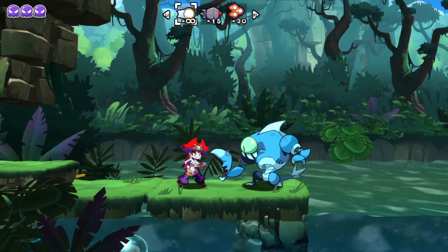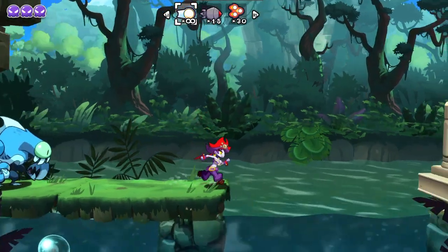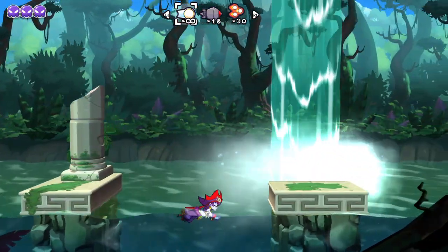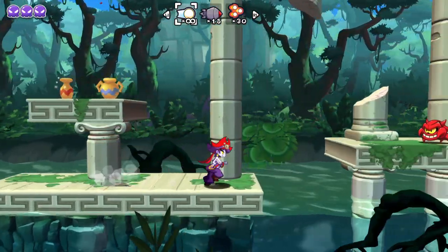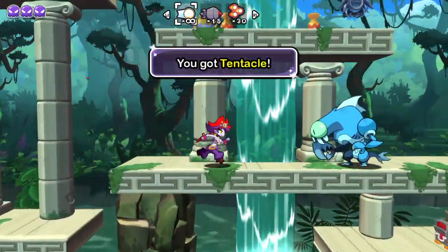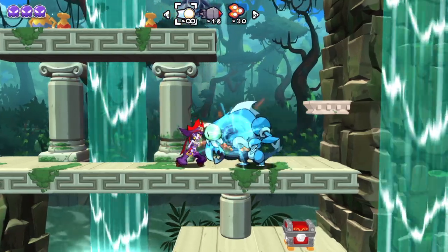Oh god, not this thing. Honestly, I hate finding this thing. That thing right there was called the Wet Man. I am not kidding. That's its name. I read it from the official art book that came with the Ultimate Edition. It's called Wet Man. I just thought of him as Ocean Man.